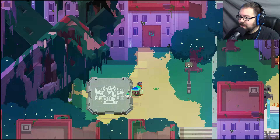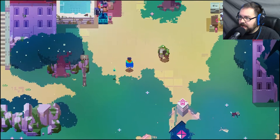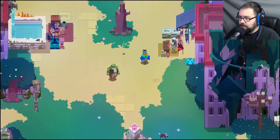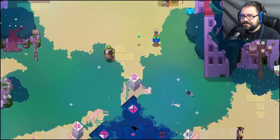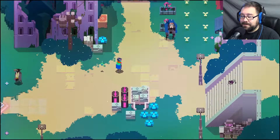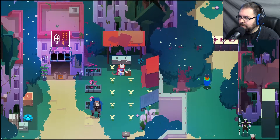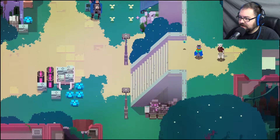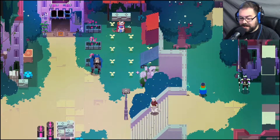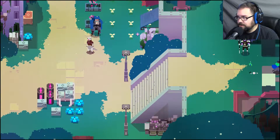Welcome back to Hyper Light Drifter, everyone. New day, new recording. The other day I got a couple things off screen — I leveled up my sword, so now I've got the projectile reflect with my sword, which is actually coming pretty handy. I just got some more knickknacks here and there. I discovered there's some sort of secret area that I can get into that involves those giant stone monuments that I've been finding, and I found like one or two more of those too.